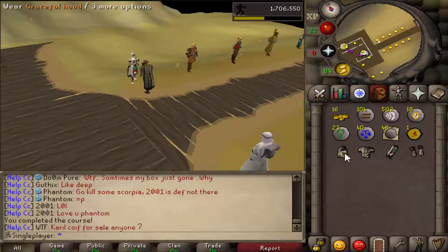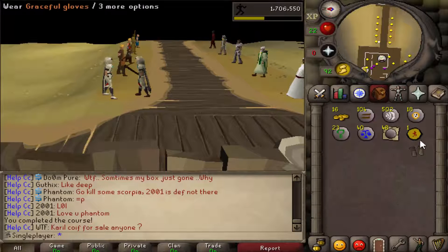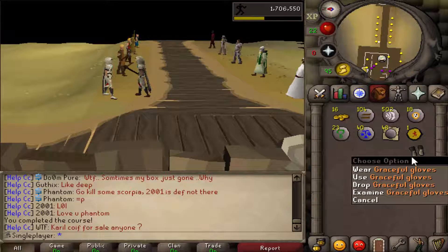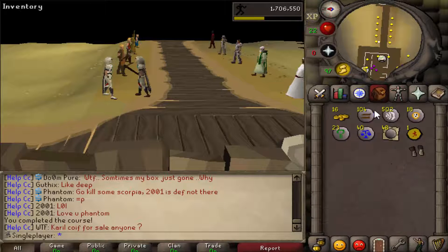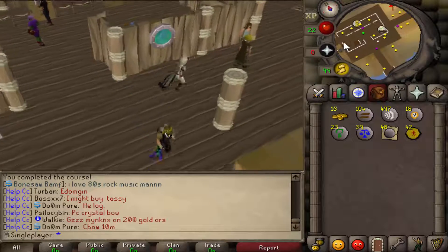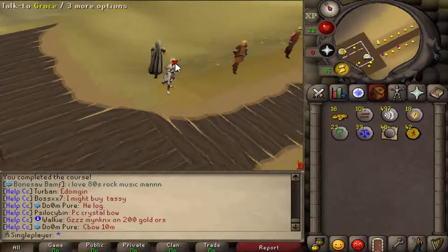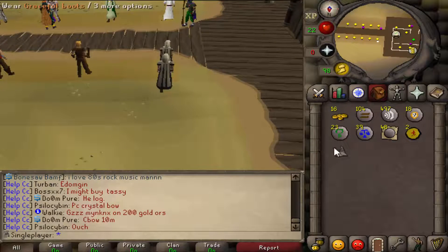Wait a minute - I don't need the gloves, I need the boots. Oh God, I have to go train more agility. 40 more marks of grace in the inventory. Let's go buy the boots. That is so annoying, I had to do that. But it doesn't really matter, I don't mind agility.